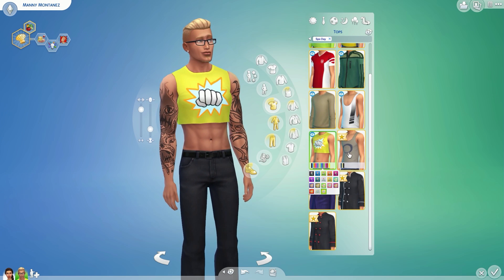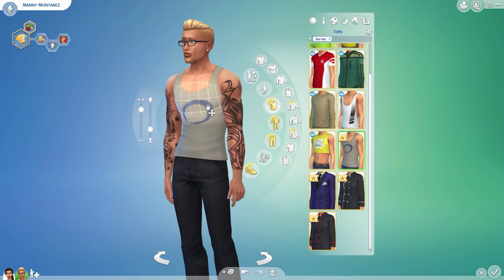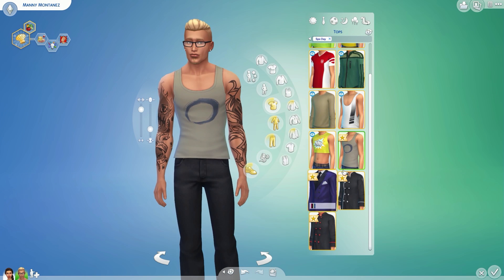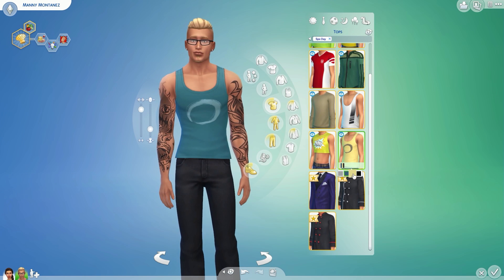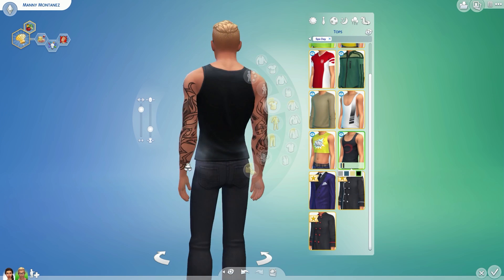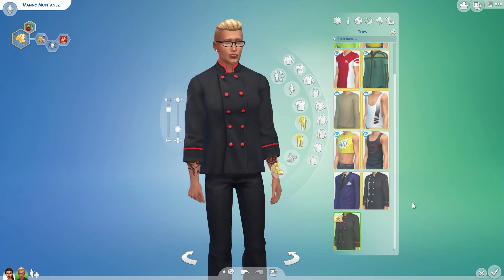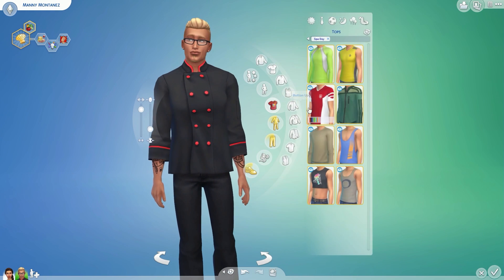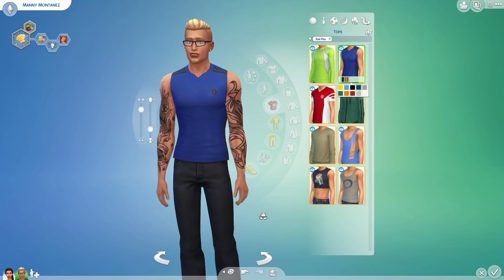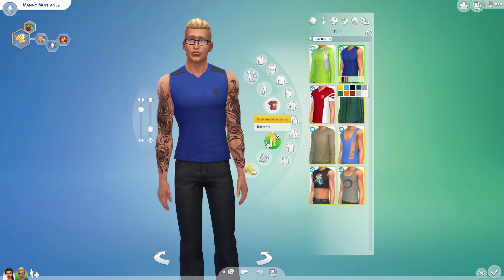I'm sure I'm going to see some Sims walking around with that thing on. Another tank top — it's a simple tank with this little logo thingy on it. I don't know what it's for. I give it a 5 out of 5 plumb bobs because it's real simple. Out of the tops overall, I'd probably give everything a 4 out of 5 plumb bobs.